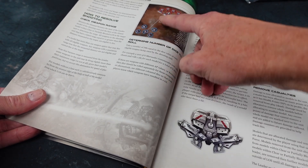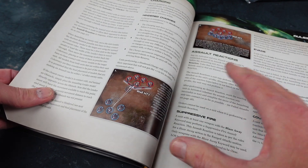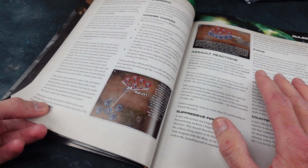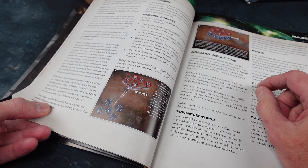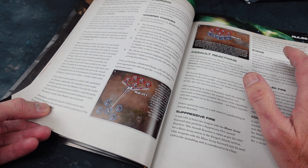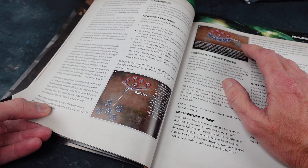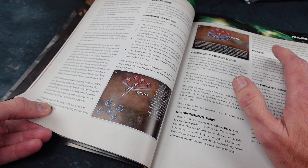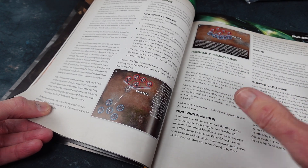For ranged attacks, you measure from the leader to the closest point, with standard shooting modifiers for cover and such. Assault is quite interesting — you can charge with your fast move straight into assault, in which case you resolve your attacks first before the defender can attack, which is pretty devastating. Or you can do a short move in, and then you both attack simultaneously. That changes the strategy of assault a huge amount.